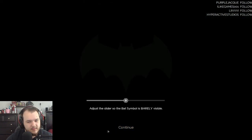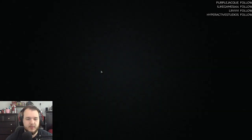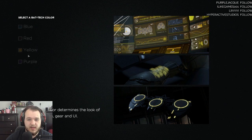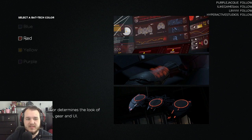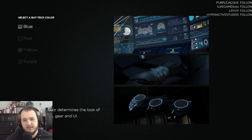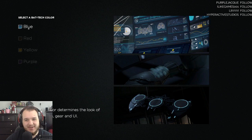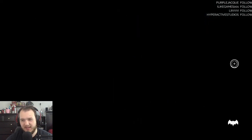We'll go ahead and start Episode 1, see how far we can get today. Choosing a bat tech color — I don't want red. I think blue is Batman's color. Your bat tech determines the color of Batman's gadgets and UI. I kind of think blue is required for Batman, so I'm going with blue. Everything else looks weird.